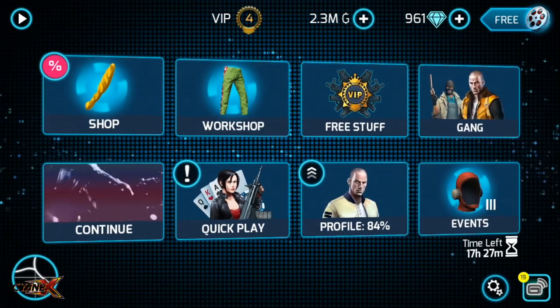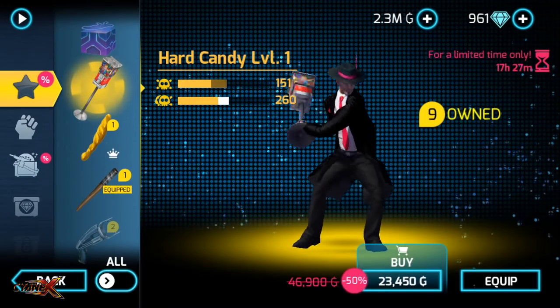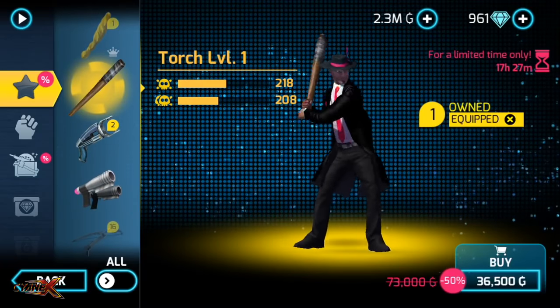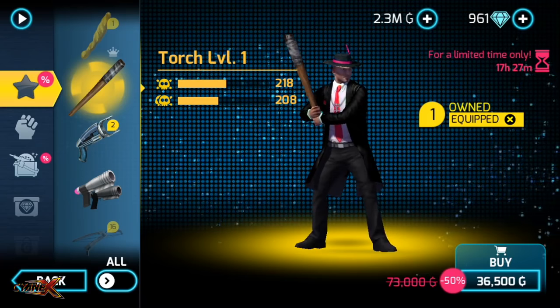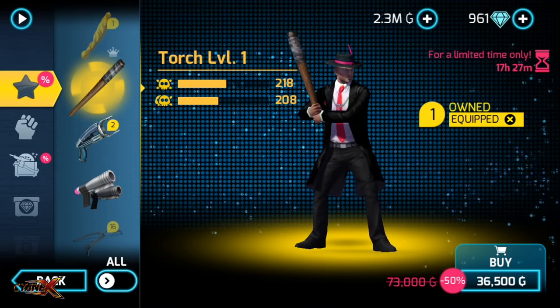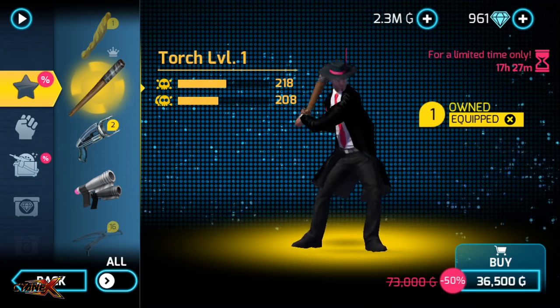I love to have every kind of jetpack in my inventory. All of these melee items I had before, but this is a new one — I got it for 36,000. A torch, looks good, I'll just keep it. I don't know how you get this one before, but this is something different, so I just bought this one.